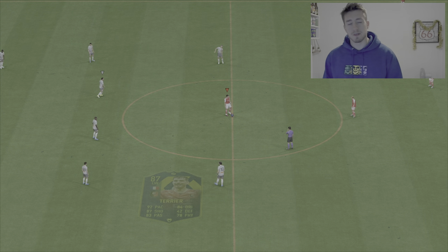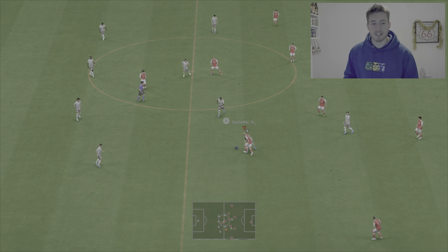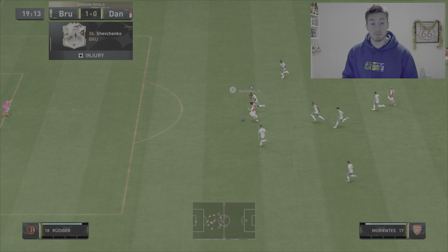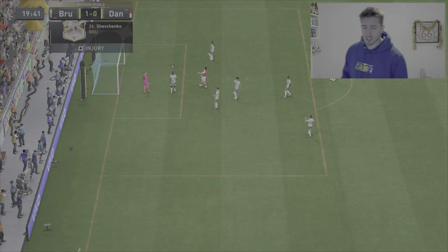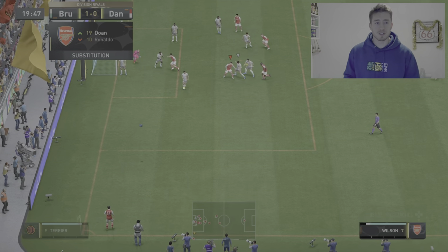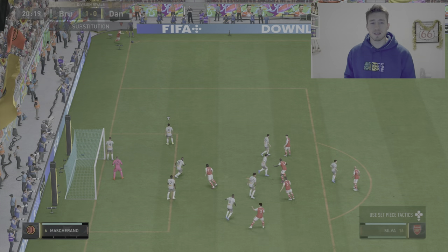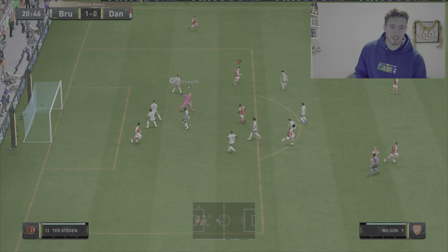You're joining me, unfortunately, at 1-0 down. We've got Doan playing in this team over there on the right-hand side, number 19, blonde hair. He's putting a very good ball actually there, to Morientes. Can't manage to get the goal — that is a Ter Stegen save. Unfortunately he is probably the best goalkeeper that I've played against, and again another one that we should have probably put in the back of the net there.